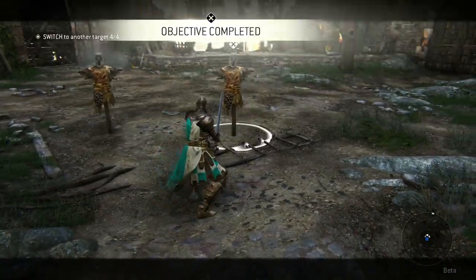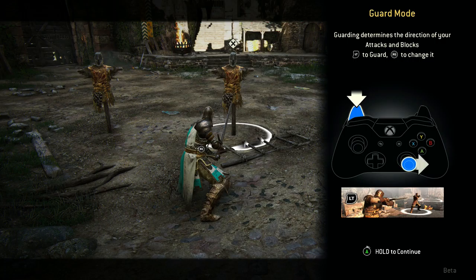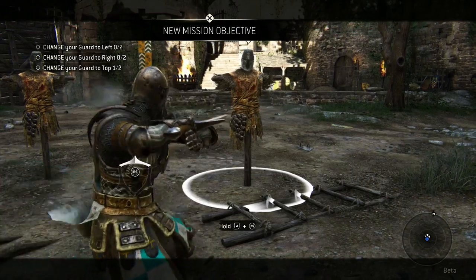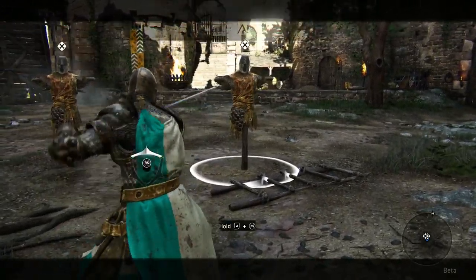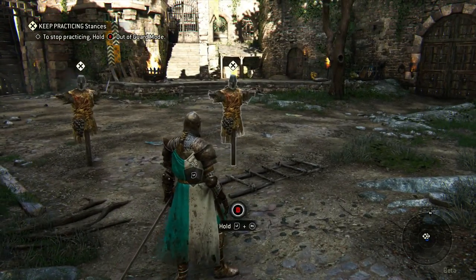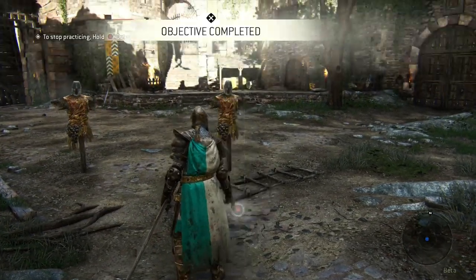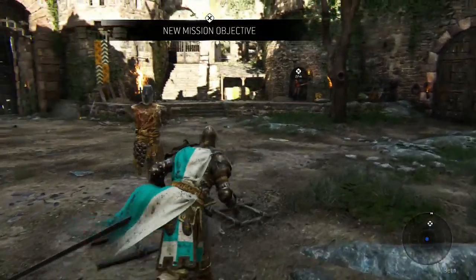Locking — press LT. It's good to practice this of course, it's very useful online, and it's been a while since the alpha. Guard mode: press LT, and use the right stick, as you can see, to change guard.